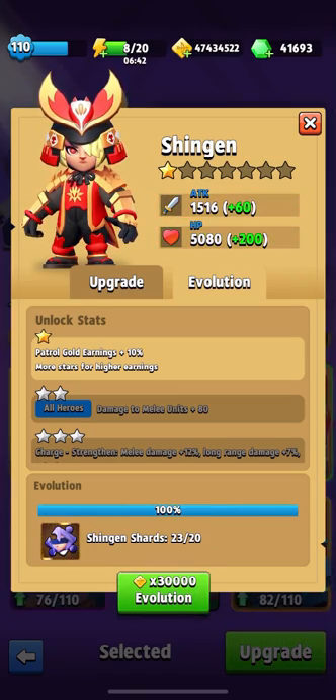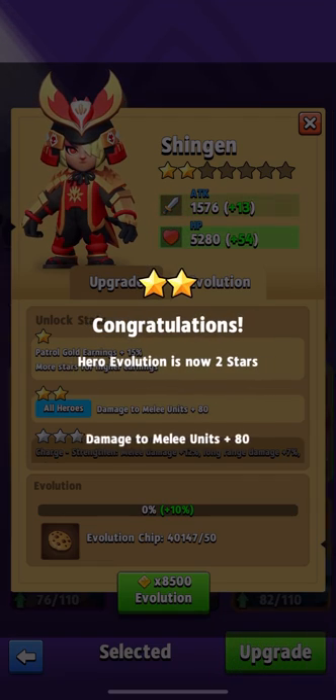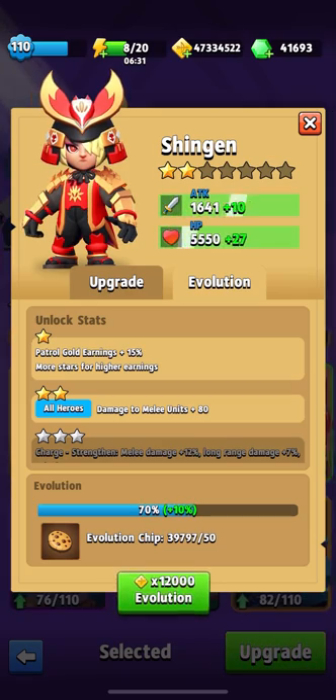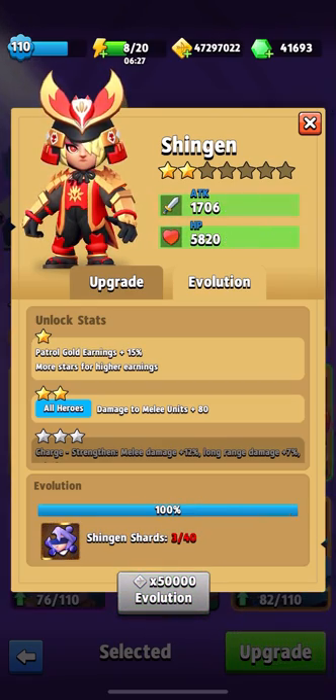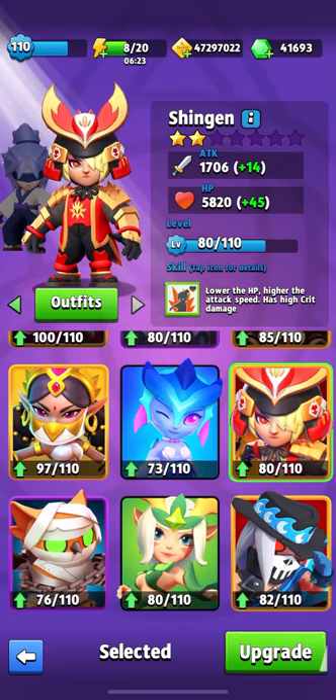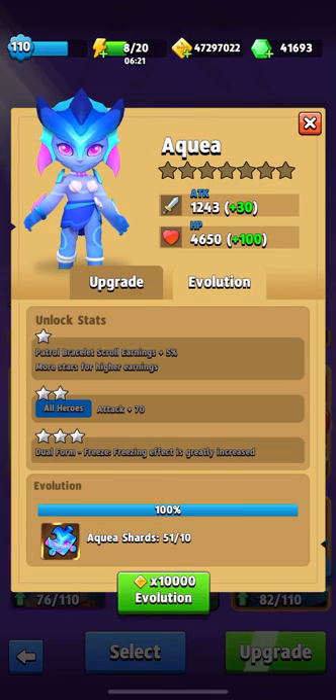I think it would be great with a sword. Let me remind you that Shingen is the only hero who has an active skill — if you pick up a demon sword, it activates. It's a pity that I don't have 200 Shingen shards; I would gladly upgrade him to at least four or five stars and use him on an ongoing basis for completing various chapter tasks.